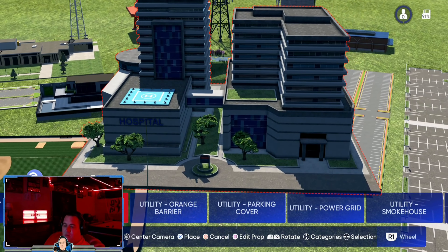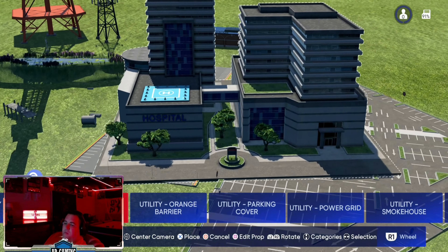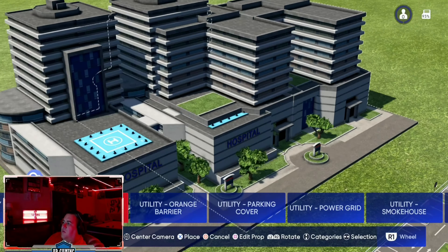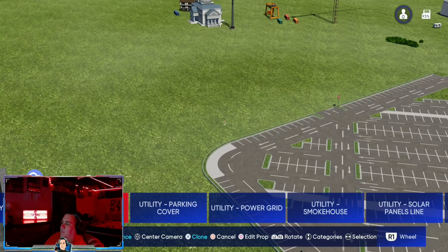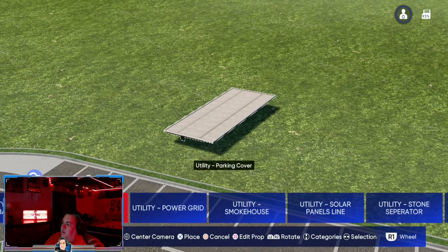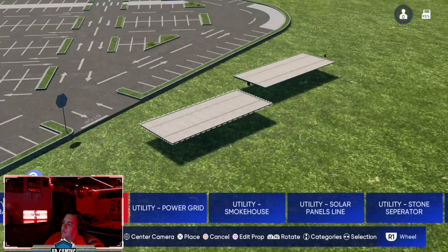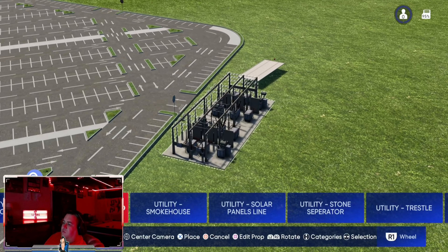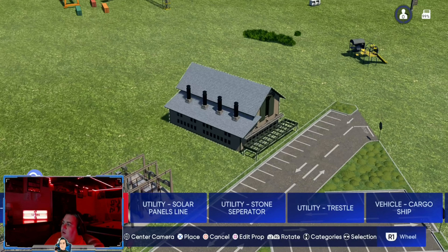We have a hospital building. We're up to 93 percent again. A little orange barrier, a parking roof that could have multiple uses, a little utility station, and a smokehouse.